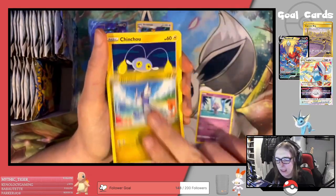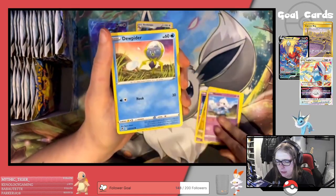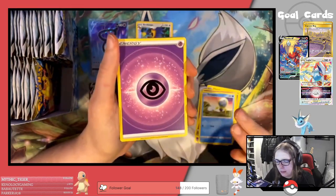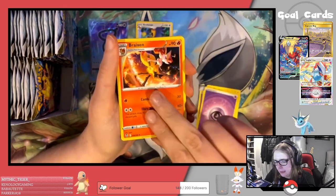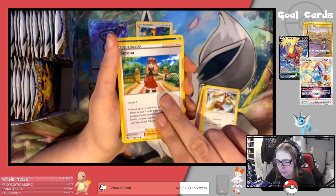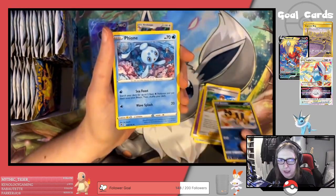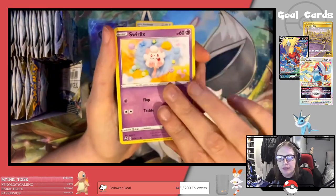Next pack: Espeon, Dratini, Chinchou, Meditite, Dunsparce, Psychic Energy, Braxien, Lucario, Serena — which is going to be another very important card — Sandal Reverse, and a Fionn regular rare.